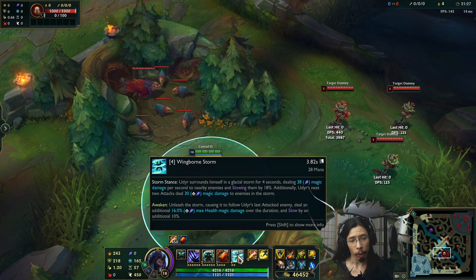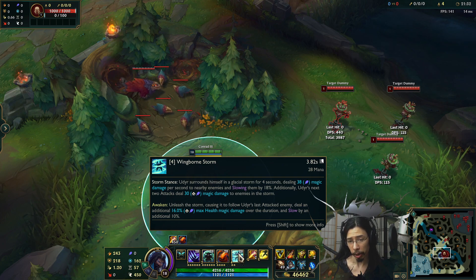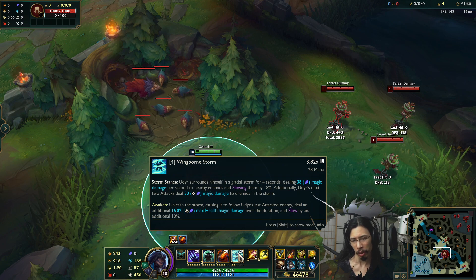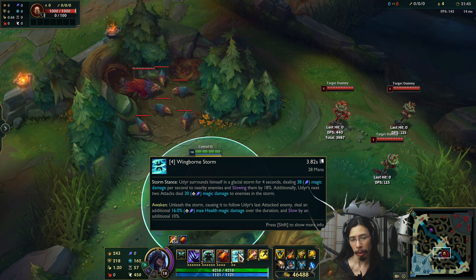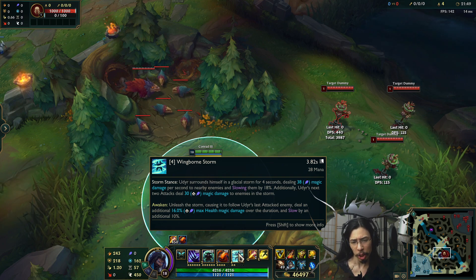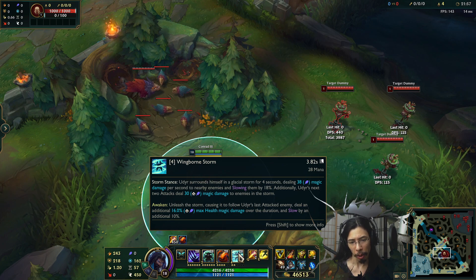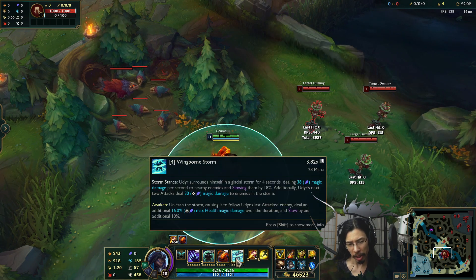Lastly, we have Wingborn Storm, Storm Stance. Udyr surrounds himself in a glacial storm for four seconds, dealing a certain amount of magic damage per second to nearby enemies and slowing them by 18%, scaling up with level. Additionally, Udyr's next two attacks deal magic damage to enemies in the storm. The Awakened form unleashes the storm, causing it to follow Udyr's last attacked enemy, dealing an additional 16% magic damage over the duration and slowing by an additional 10%.